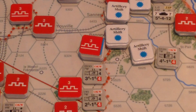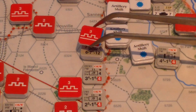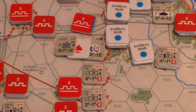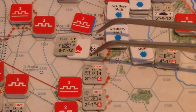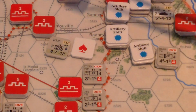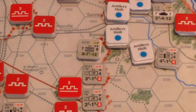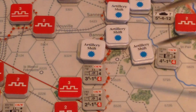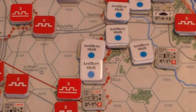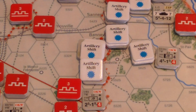Next column over. This is a level three entrenchment — that'll be minus two. One step, so that's minus three for having fewer than two steps and level three entrenchments. Rolled a seven, goes down to four: two step losses and an artillery shift. We take this Z unit. This is very effective carpet bombing here. Next is minus one for less than two steps. Got a one — zero, no effect, other than the artillery shift.